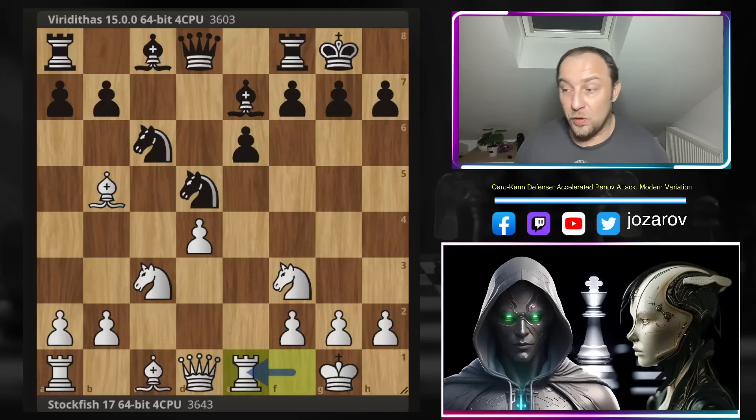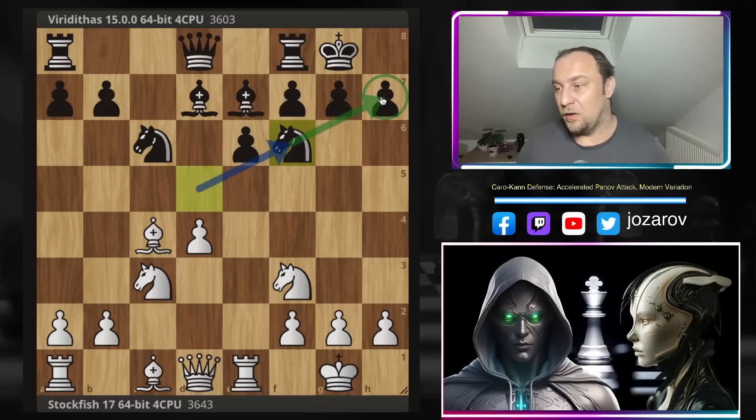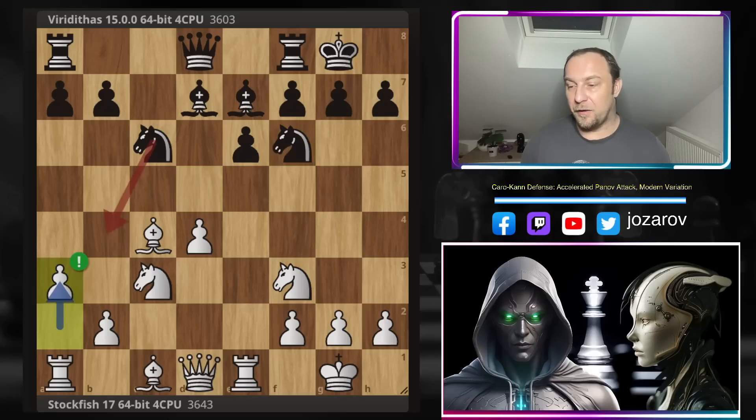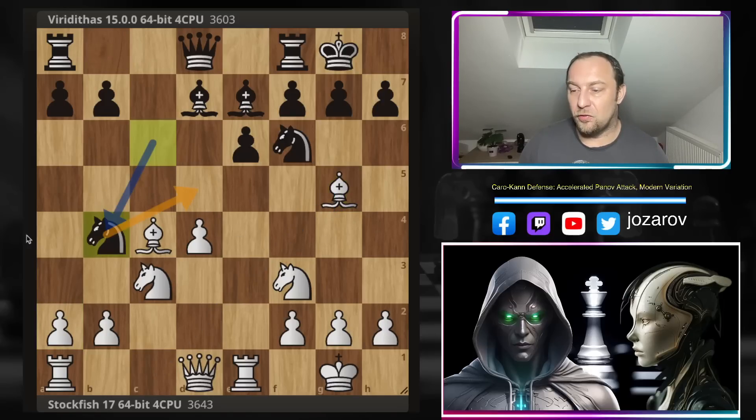Castling by Viriditas; Re1 by the fish, including all pieces in the attack and targeting the e6 square where the position could crack later. After Bd7, Bc4 puts more pressure against the knight, which drops back to a defensive square protecting h7. Stockfish plays the very interesting a3, a great prophylactic move, because if you try Bg5 then in some lines black could try Nb4 to bring the knight back into the game.